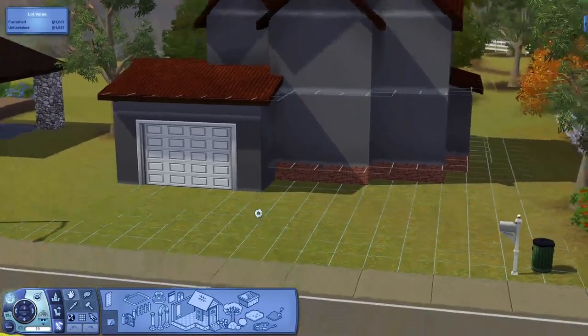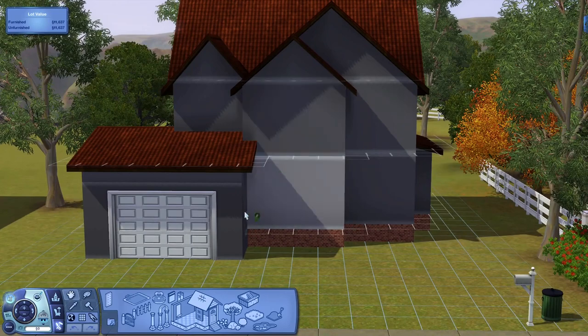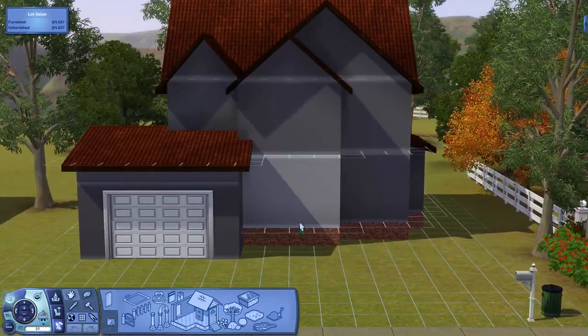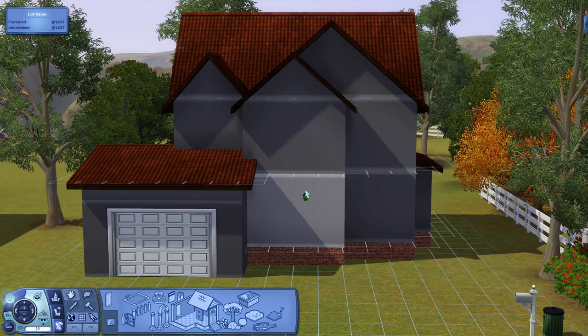Hello everybody, Little Simmer here and welcome back to part two of my Sims 3 build with me series. In the first part we got the shell of the house done — I taught you guys how to attach the garage to the foundation. I pre-recorded the last part and this part, so if you commented anything on the first video I'm sorry I didn't see it in time.